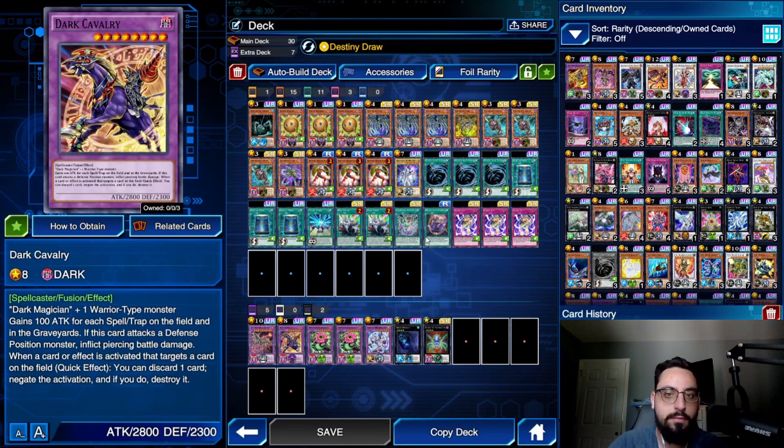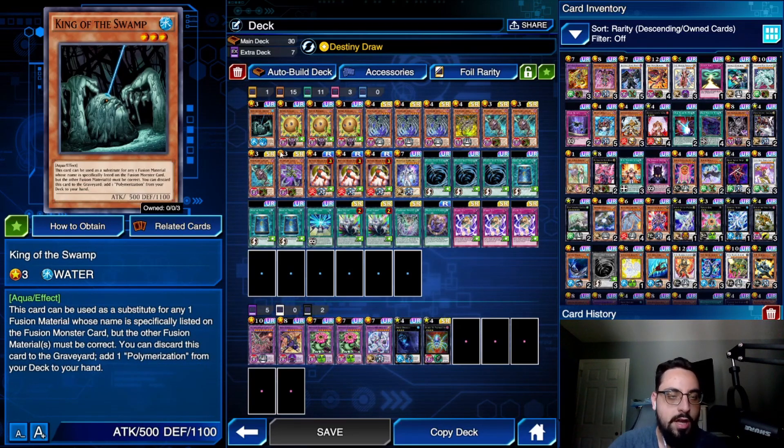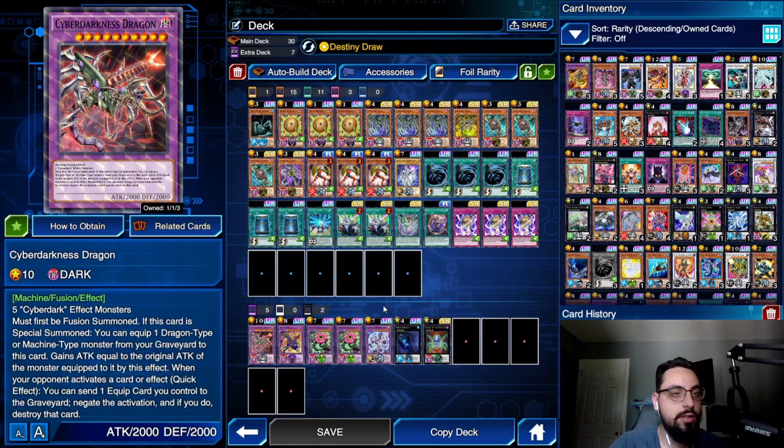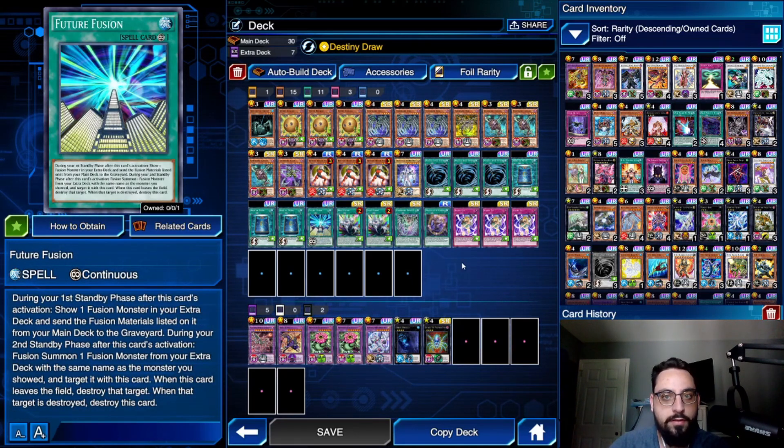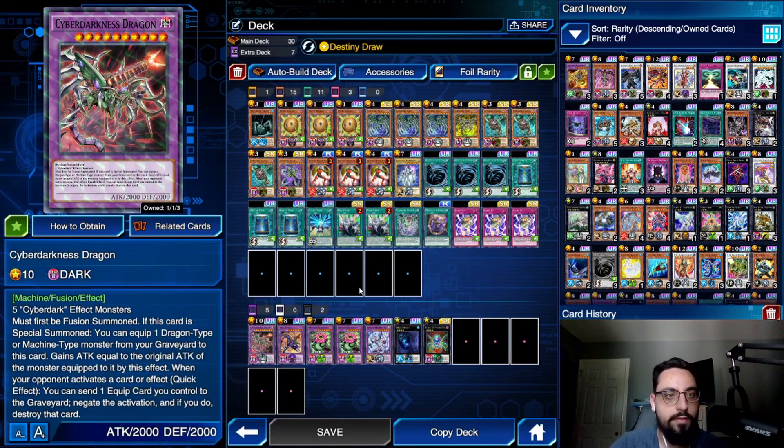We're going to make Brave Neos, and then Magical As Fusion can make Dark Cavalry by banishing King of the Swamp as Dark Magician. Future Fusion we're going to try and resolve. There's a lot of MST running around, so I don't know how often we're going to get it, but we're going to try and resolve it to send Cyber Darkness Dragon. This requires five Cyber Dark effect monsters. We have eight in the deck, so if we activate Future Fusion and send five to the Graveyard, then we get to summon Cyber Darkness on the following turn.